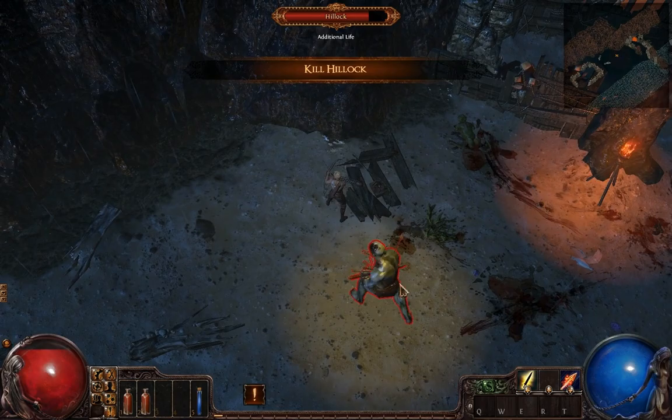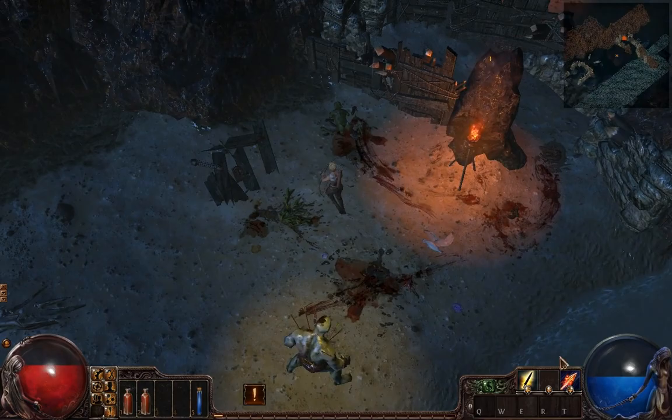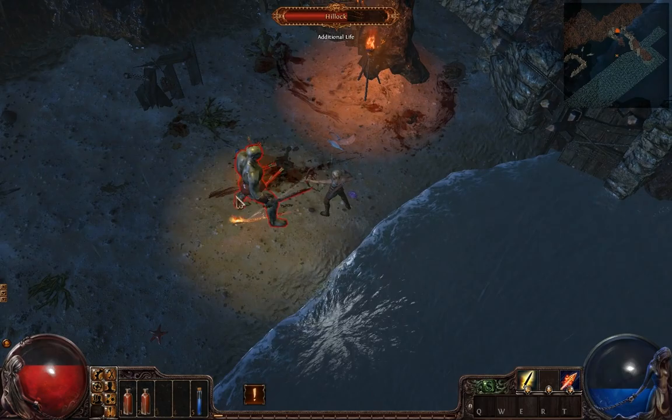And here comes Hillock. As you can see, he's not overly difficult — just your basic little lumbering guy that I'm going to set on fire by casting my Burning Arrow, which is bound to right-click. I can go in and change any of my other keys to Burning Arrow if I want. You're not limited to just left and right-click. And my mana's running out, so we're going to use a flask.